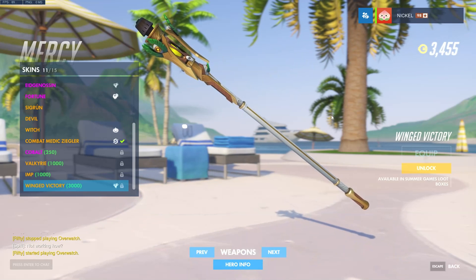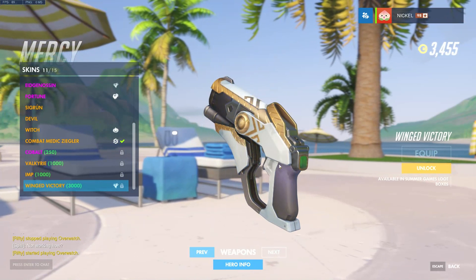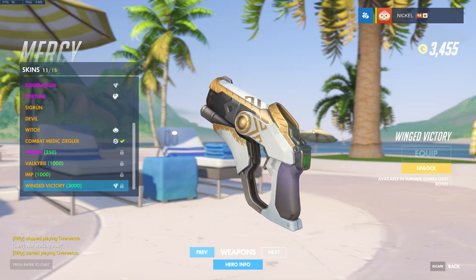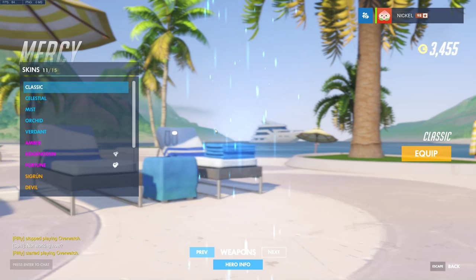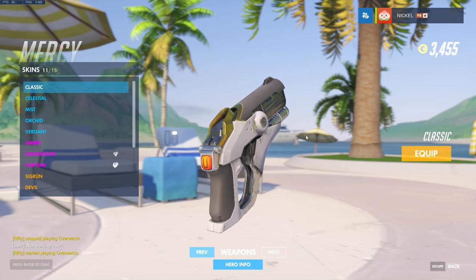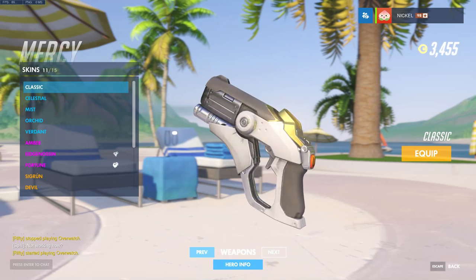The gun looks like white marble in the middle — a really good design. It's a gold and white theme overall. Comparing to the original, the original also has a white and gold theme, but this legendary version is much more intricate with a lot more design work. The button is now green instead of red.